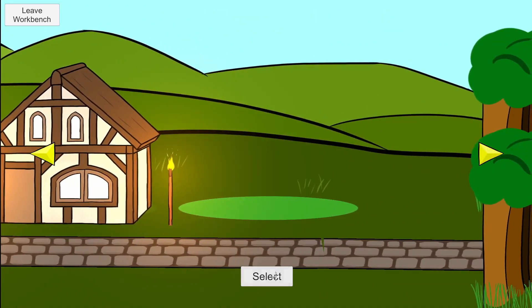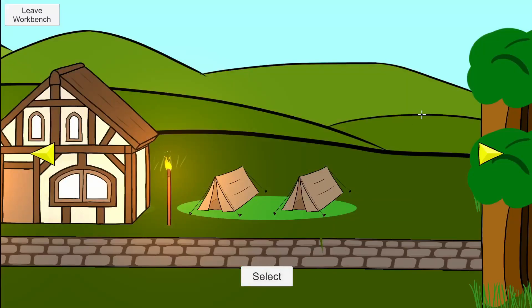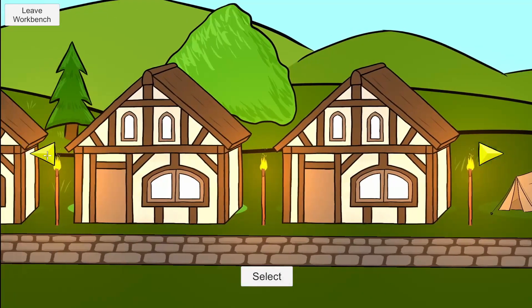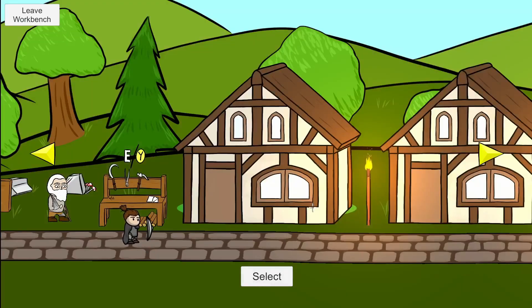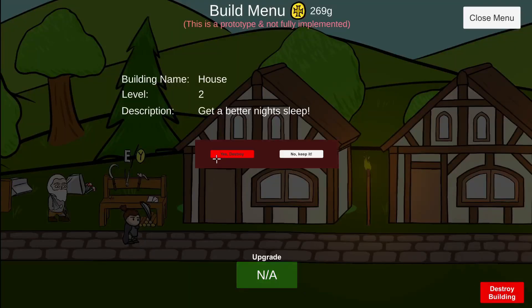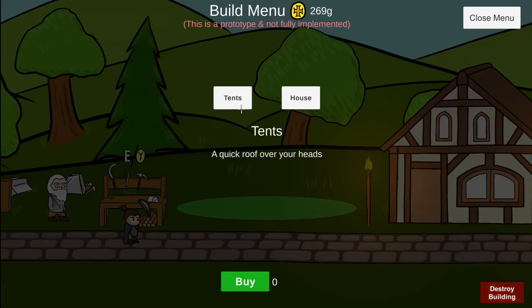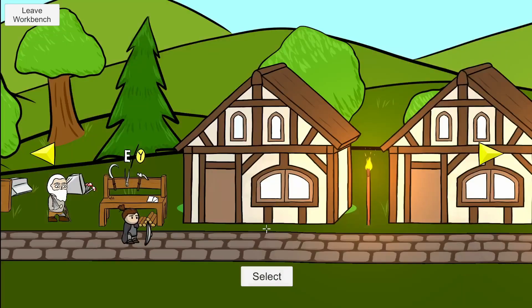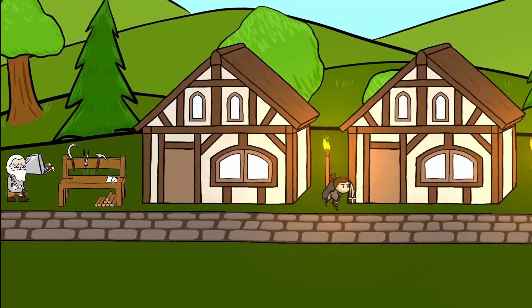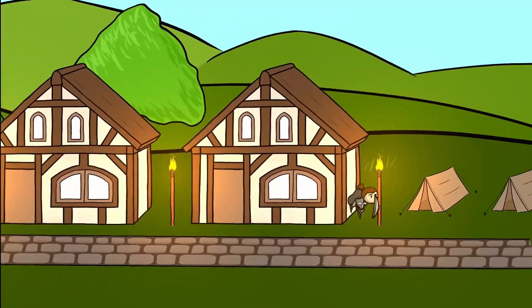The last part of the settlement I want to share is the plots. It's in a prototype stage, so there are only a couple of test buildings that don't cost anything to place. Once you've gathered enough gold from quests, you'll be able to buy a blacksmith to upgrade things for you, or an apothecary so you can carry more potions and have more in your tool belt. Just approach the building bench, select a plot, and hit the buy button to place the building you want.